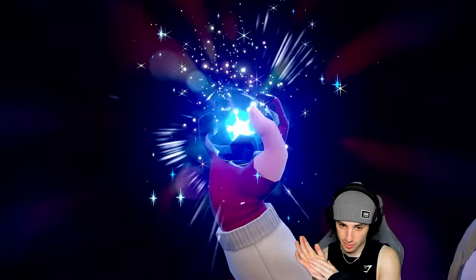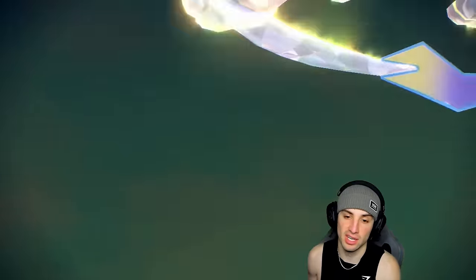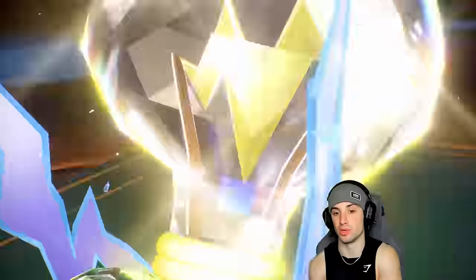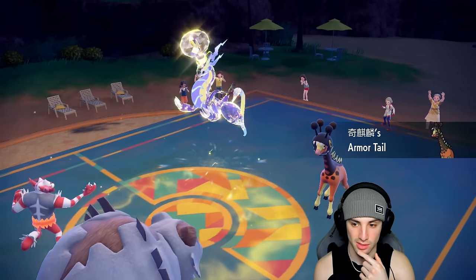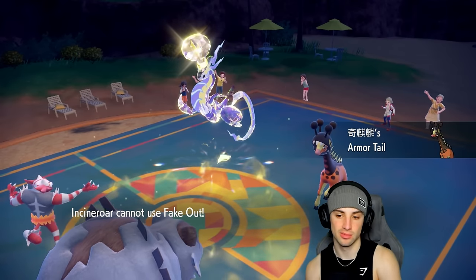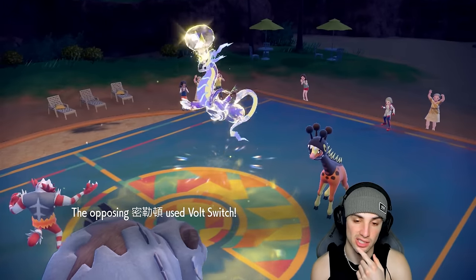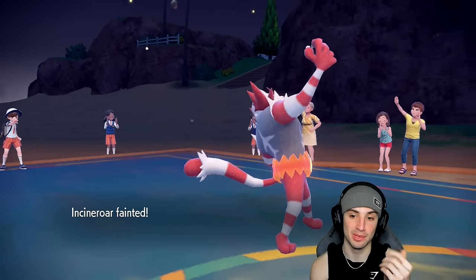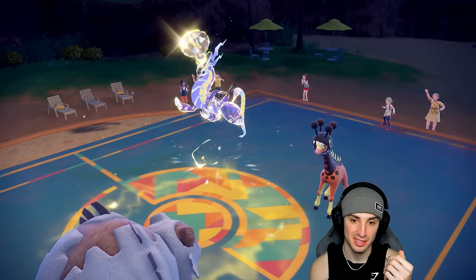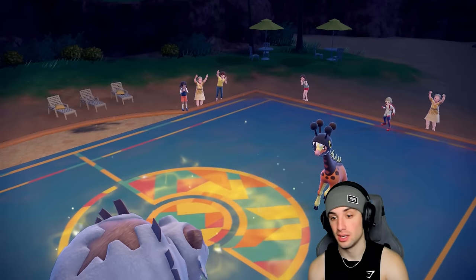Hawlucha has Electric Seeds and will get a defense boost. A Tera pops out from their Miraidon — looks like straight Electric, so they're looking to dump on my Incineroar. We're going into Incineroar with our action, they don't even know that. They full pivot — a smart hard swap. Their Miraidon does a massive amount of damage; this Pokémon is so insanely strong in Terrain. They hard swap both Pokémon.